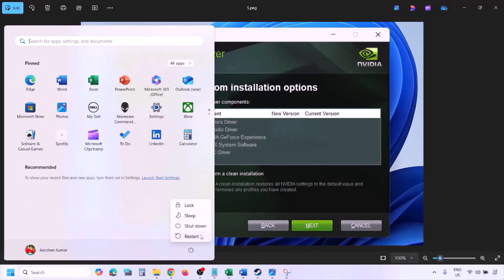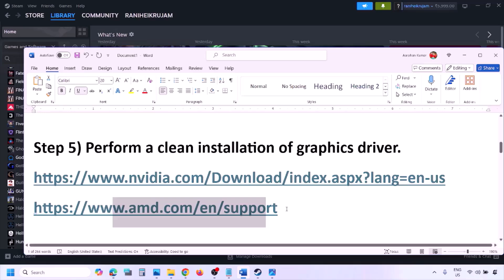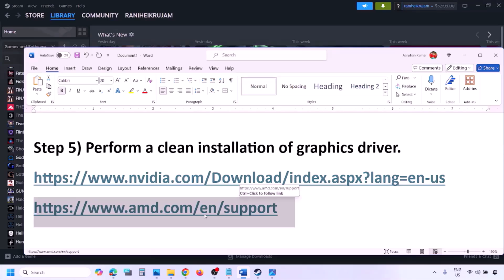For AMD card users, first uninstall the current graphics driver installed on the computer, then restart your computer. Go to the AMD website, select your graphics card, download the latest driver, install it, restart your computer, and check.